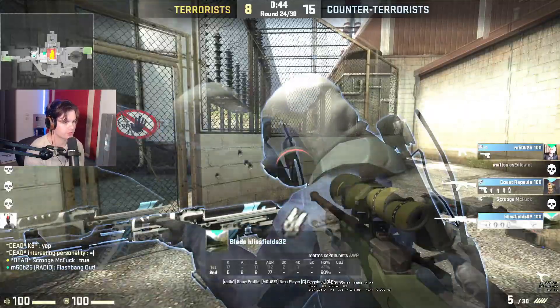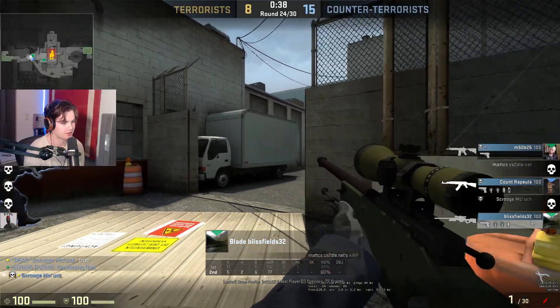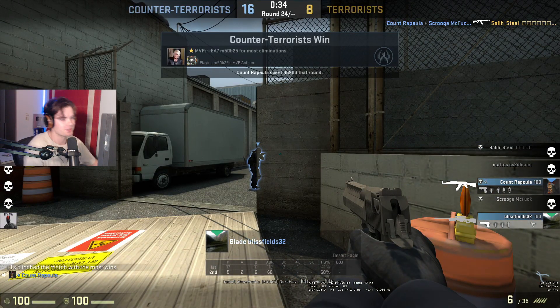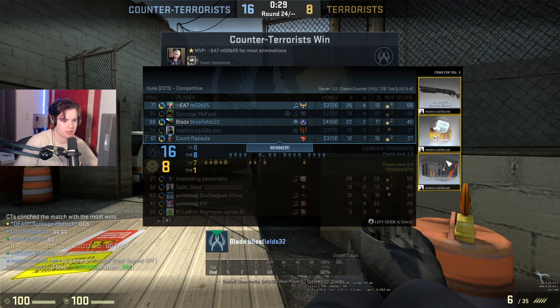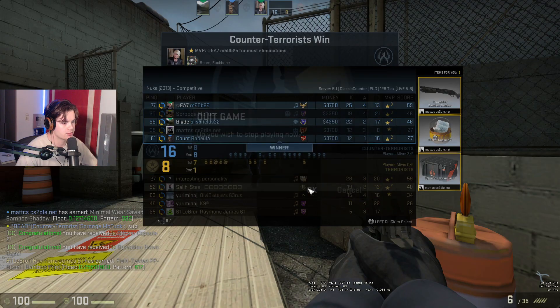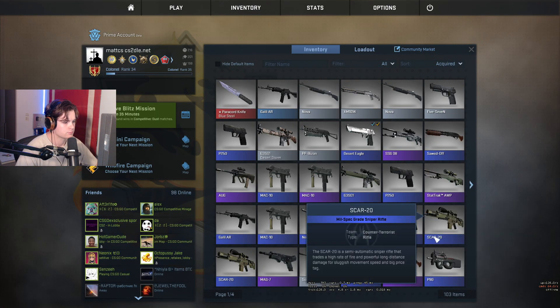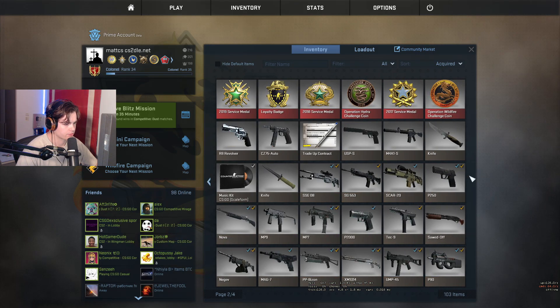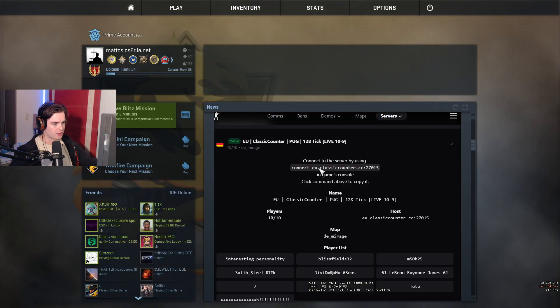Buddy is done for — he's not clutching this up. He's got 10 bullets, just spamming it. Let's see what drops I get — I got a sticker capsule, I get the Bravo Case. Can I open those though? Exit to main menu. I don't really know how opening inventory items works here — it seems kind of bugged.